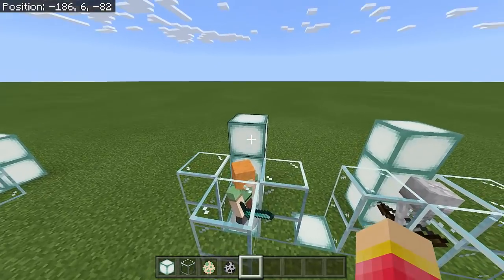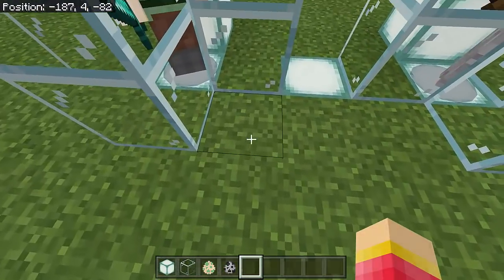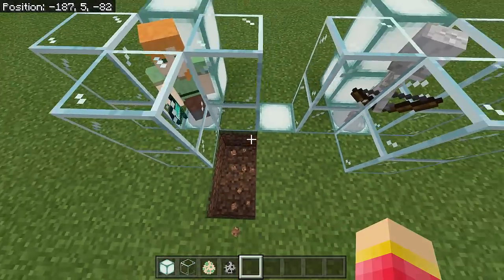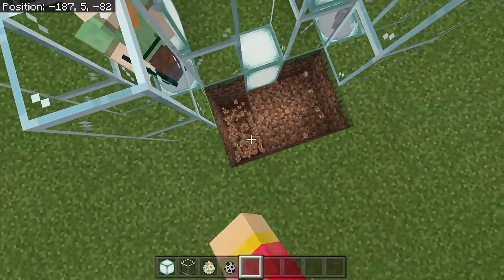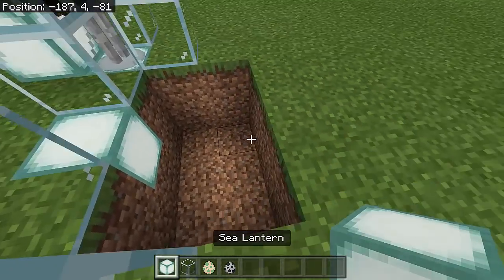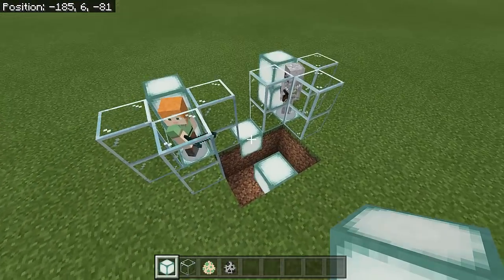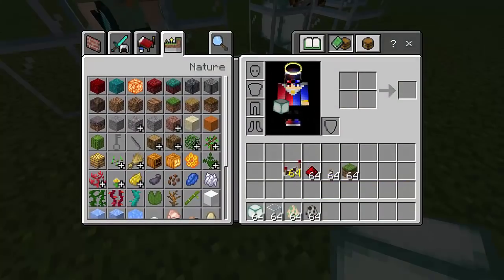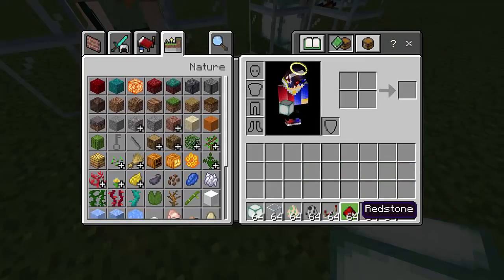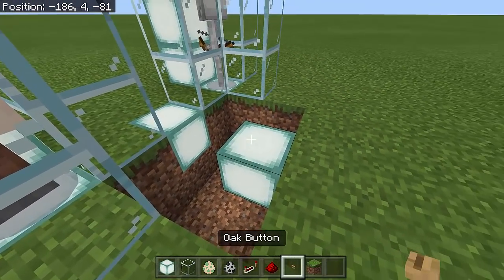We can now spawn Alex — there we go — and also the Skeleton. We can now remove those separators, and then dig this part right here two blocks deep, so it's going to be two by three. Somewhere here we will put the sea lantern. Then we will need the following items: redstone repeater, redstone dust, button, and of course the grass block.